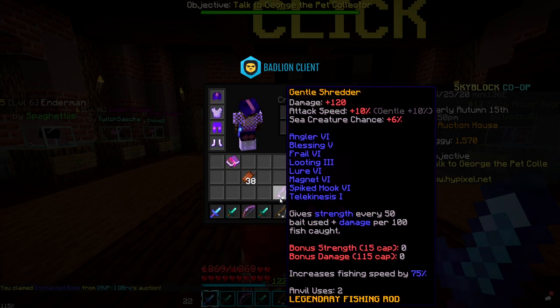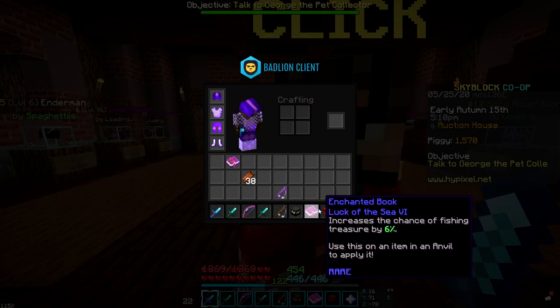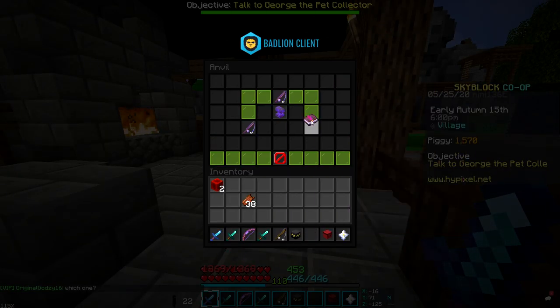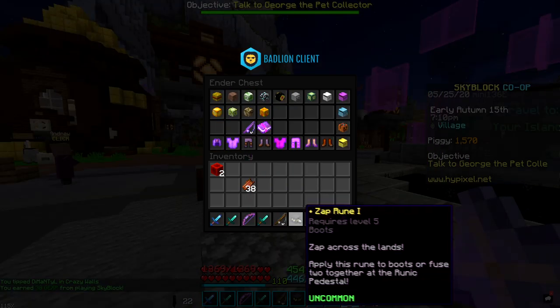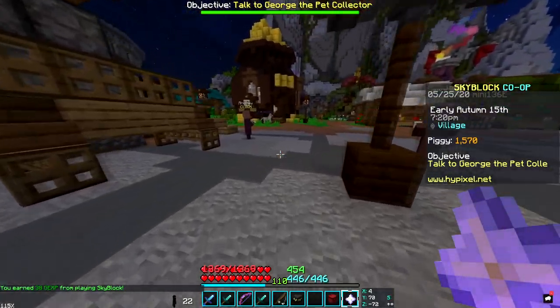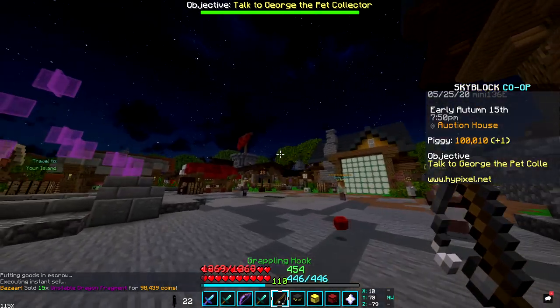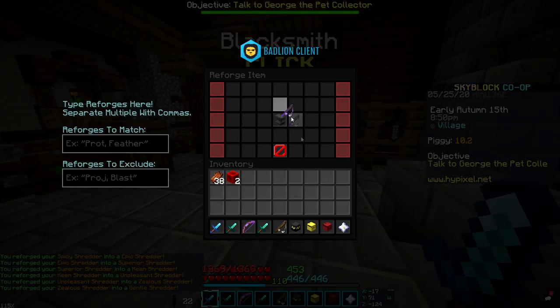For 6 million coins I got this fishing rod, which already has all the max enchants I need. All we're missing is upgrading looting three to looting four and luck of the sea six. For 12 XP I'll combine these two books, but we're still missing caster. Since we're trying to get the best fishing rod in the game, I might have to grind some zealots — but wait, I got 100k from selling some unstable fragments, so maybe I can reforge. Nope, didn't get it.